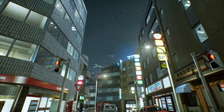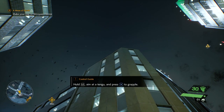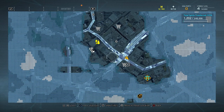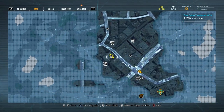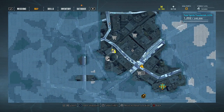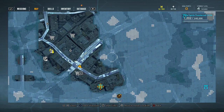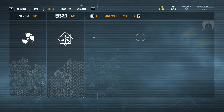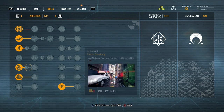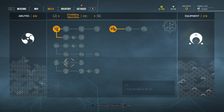Hey everybody, welcome back for another video of Ghostwire Tokyo. Let's continue this series. We were at KK's place - I unlocked a safehouse, freed a bunch of trees, and I'm already level four from that. Got lots of skill points, it's kind of easy to level up in this game. I went ahead and bought faster sneaking and also spirit absorption is a lot faster now.